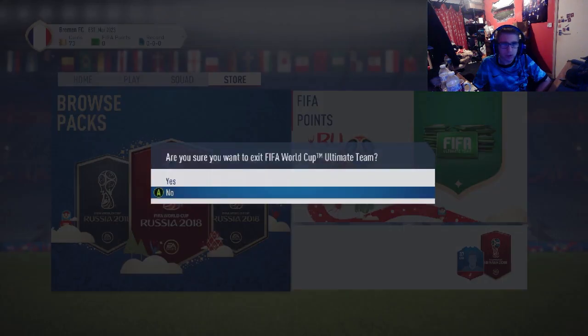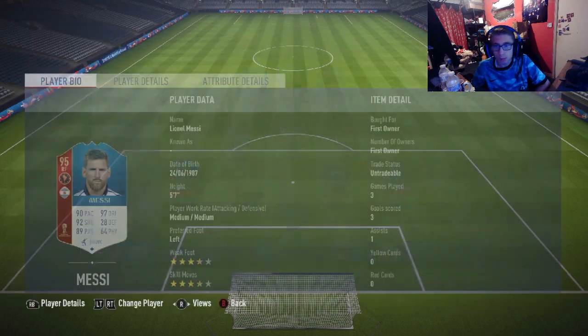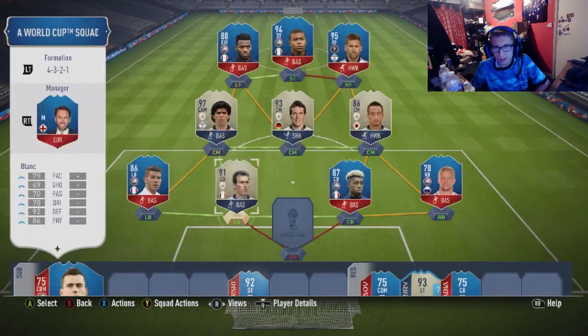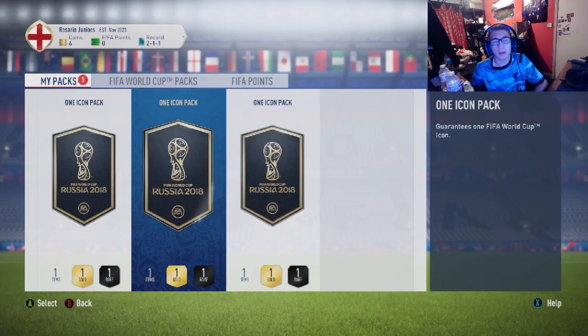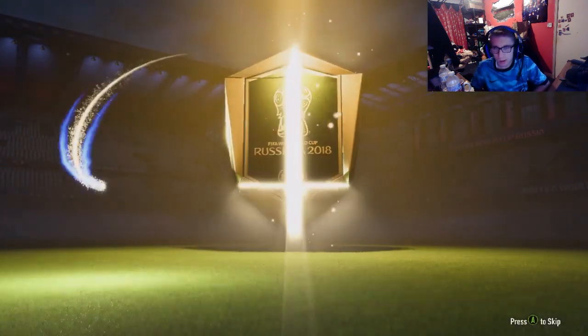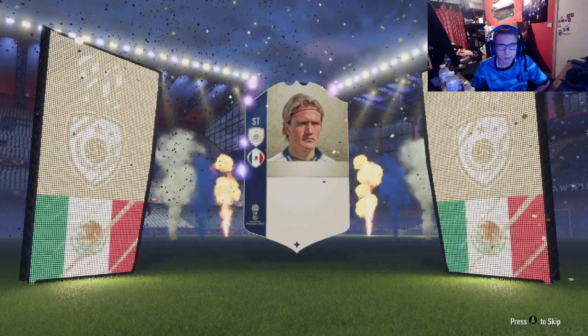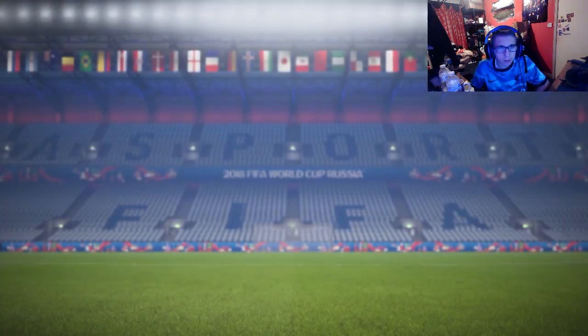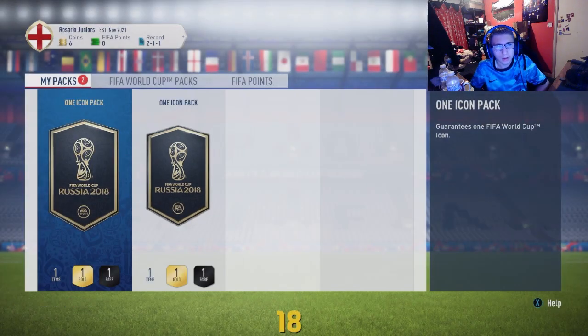We've currently done 17 I believe - let's try and do three more to make it 20. Quickly going on to one of my second accounts which I don't remember using much. Apparently this is my team - I've got Mbappe who played three games and got four goals, Messi who got three games. This team's pretty good. We've built three more to end off the video to make the total to 20 icon packs. Hopefully we can see another R9 or hopefully a Pele. Mexican player... Hernandez - yeah, that's one we haven't seen. I think he was pretty decent in this game.